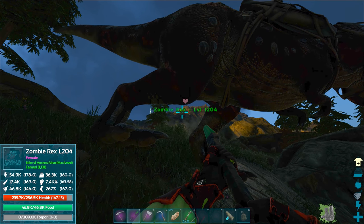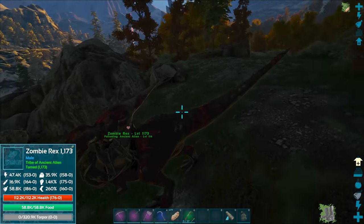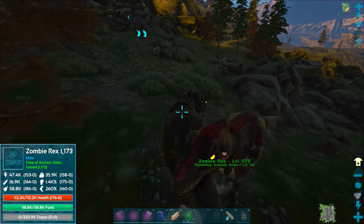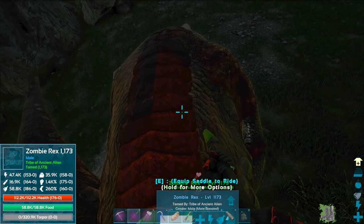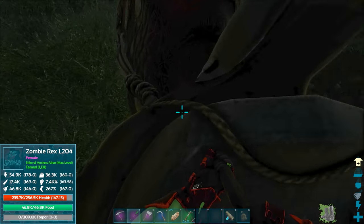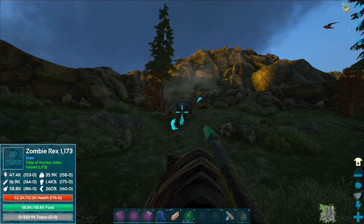This zombie rex was a female this whole time! I thought it was a male. So not only do we have male and female — I don't think you can breed them but I guess we try. They do have a mating boost so we should deal more damage and take less damage. 100,000 health on him — if I let her get the killing blow on the glacial gigantosaurus...